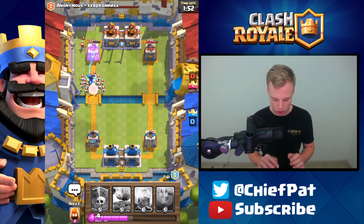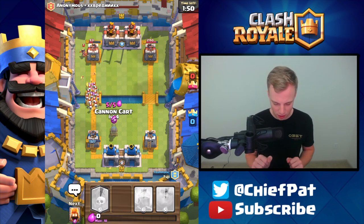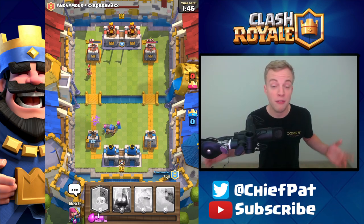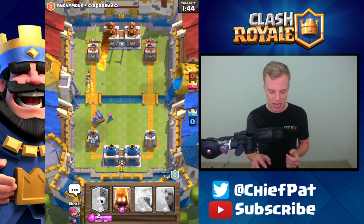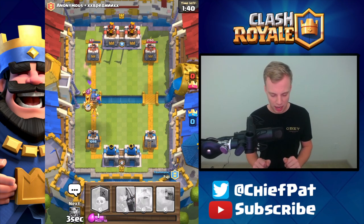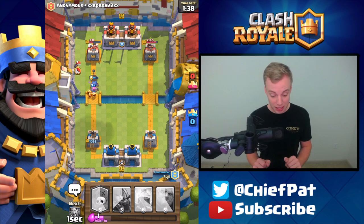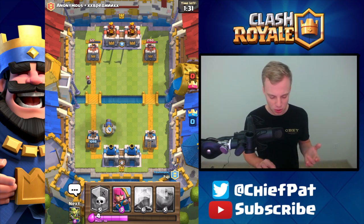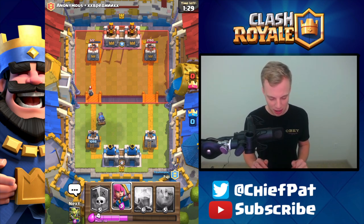I really feel like if we get a good push going, we should be okay right now. We'll play that Cannon Cart, see if we can do work against the Skeletons. We haven't played the Graveyard yet, which is our main force of attack and why I drafted it. Maybe it would have been smarter to take the Goblin Barrel. But look at this Cannon Cart run straight into the tower — Fire Spirits did a beautiful job. And once the Cannon Cart dies, it sits in place, does work, and does a pretty massive amount of damage.